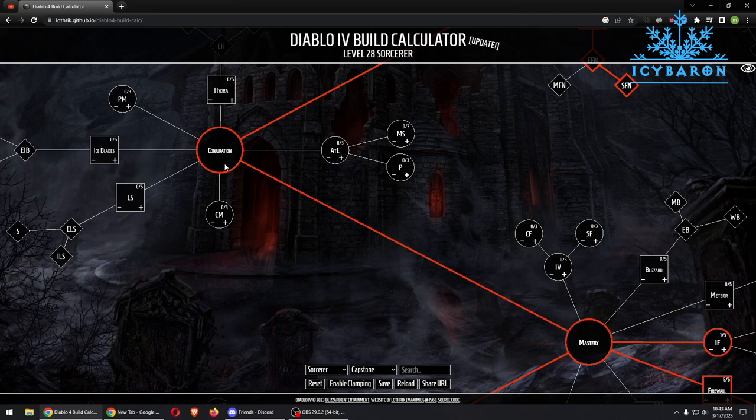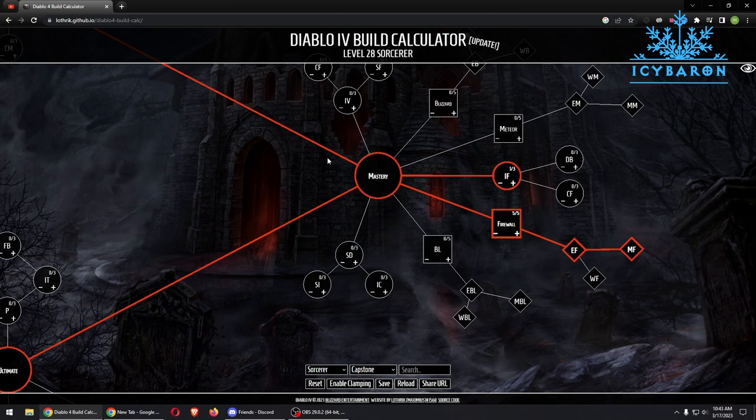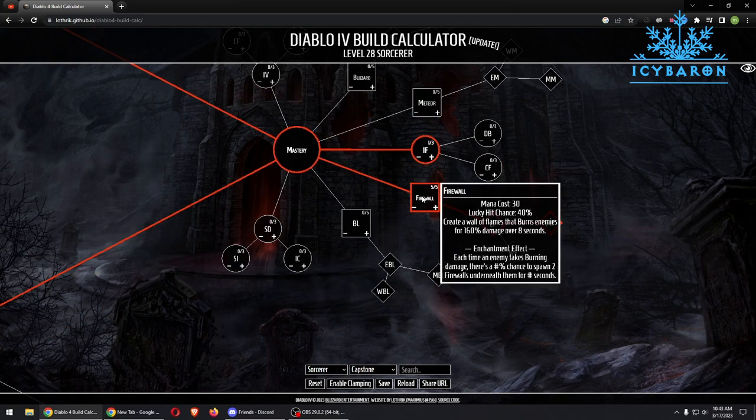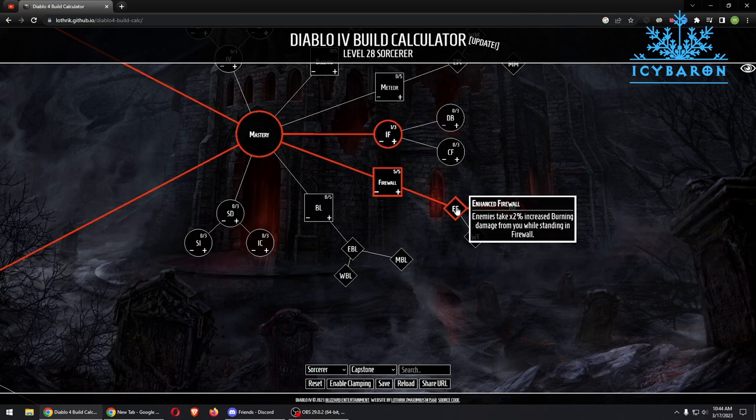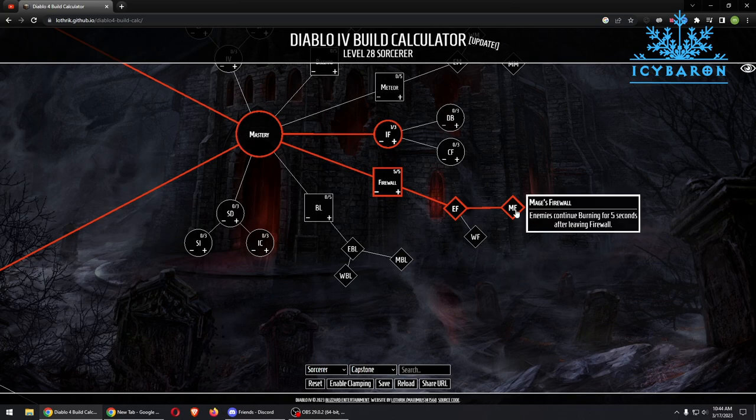We don't pick any Conjuration skill and move straight to Mastery where we pick Firewall. Firewall creates a wall of flame that burns enemies for 160% damage over 8 seconds. We also get Enhanced Firewall and Mage's Firewall — enemies continue burning for 5 seconds after leaving Firewall.